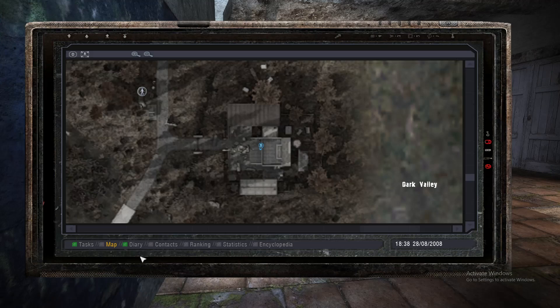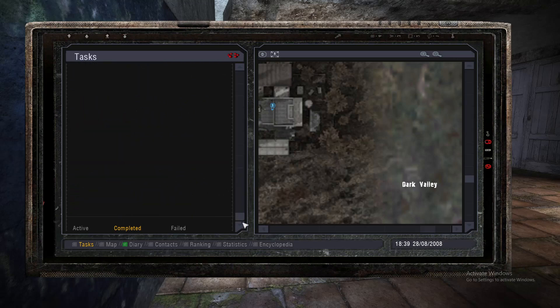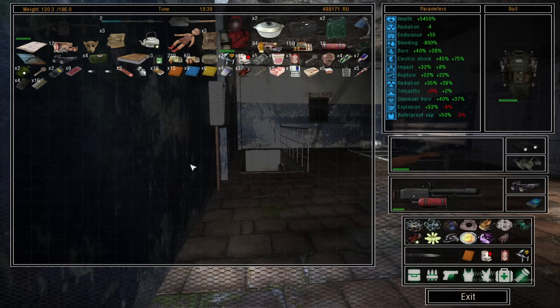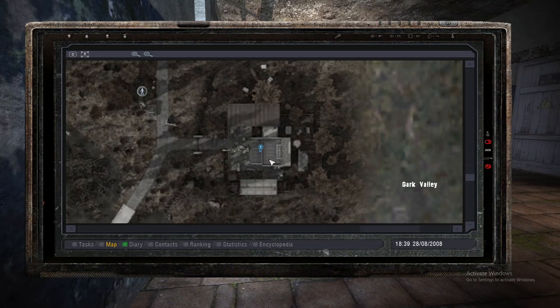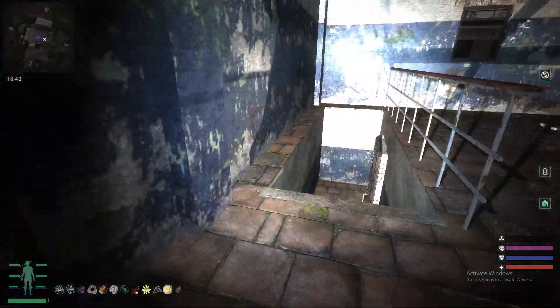Hello everyone. After completing the quest 'Ratty Rock and Roll' right here, you'll be given the item called Key — the Key to the Ratslayer Shelter. You're able to use this key at this location right here in the Dark Valley Lab area, where the lab is located in the Shadow of Chernobyl.